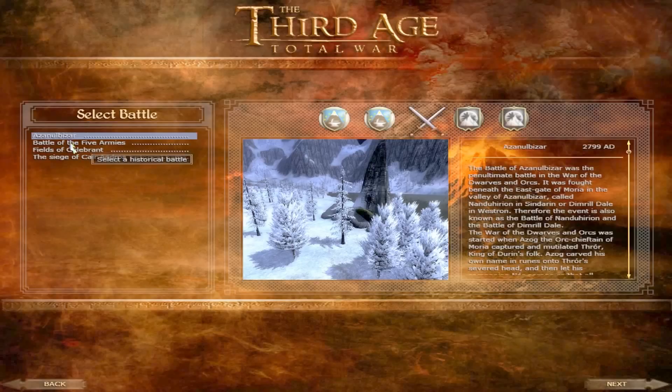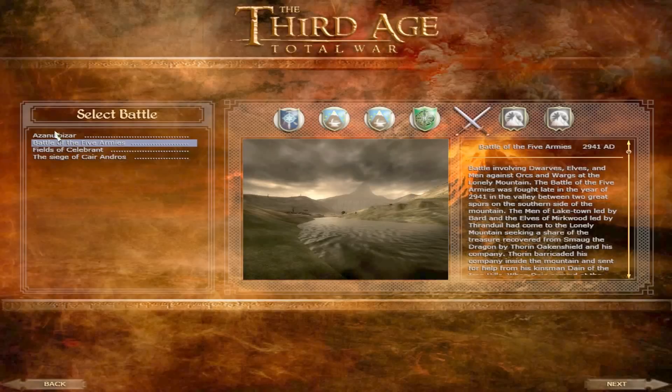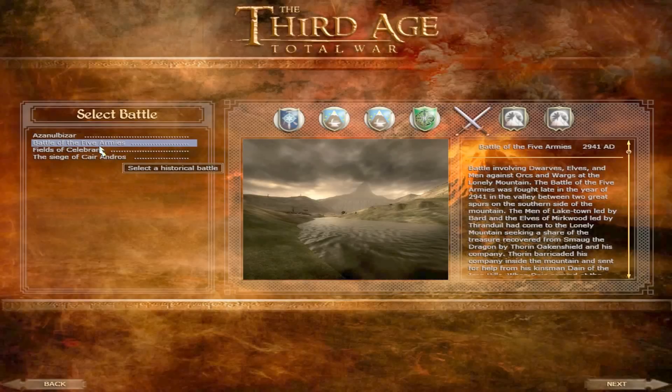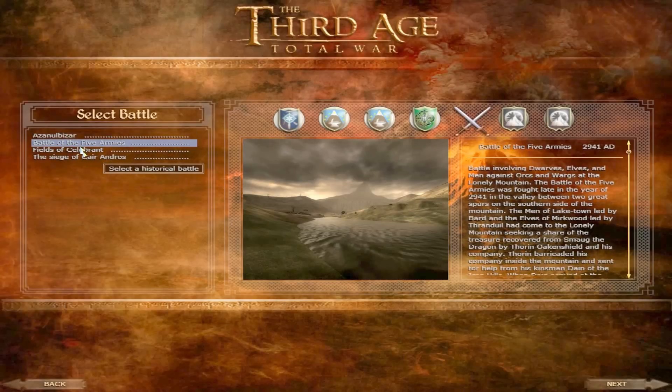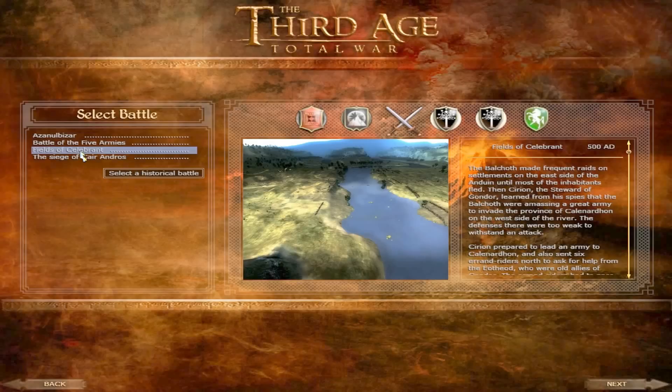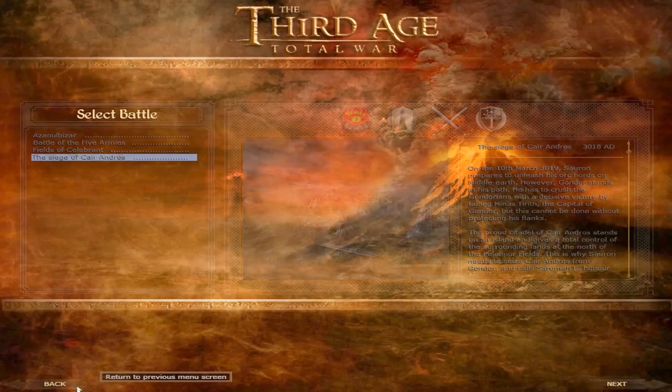We'll go over Historical Battles before jumping into the Third Age Campaign. There are just four historical battles currently, though I've heard they're adding more. Azanulbizar is one of the less enjoyable ones — it's sort of just Dwarves versus Goblins. Then we have the Battle of the Five Armies, fairly enjoyable with Dwarves, Elves, and Men of Dale against the Orcs of the Misty Mountains. Then Gondor and Rohan against the Men of Rhun and the Orcs of the Misty Mountains. Finally, the Siege of Pelargir — one of the best battles in the game, where you play as Gondor and defend against both Isengard and Mordor.